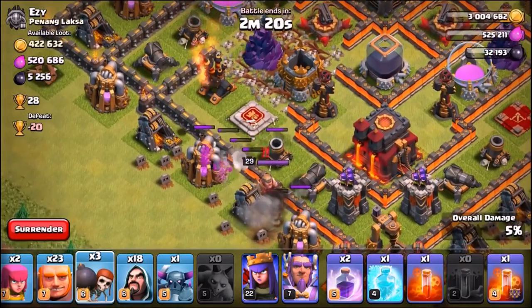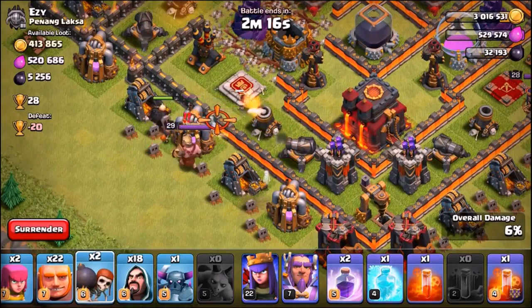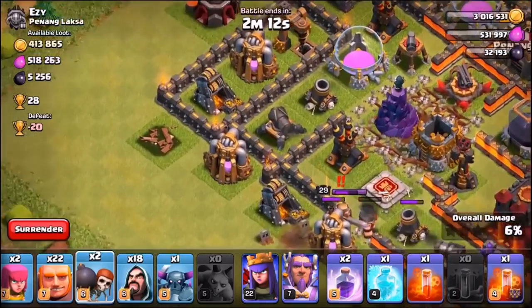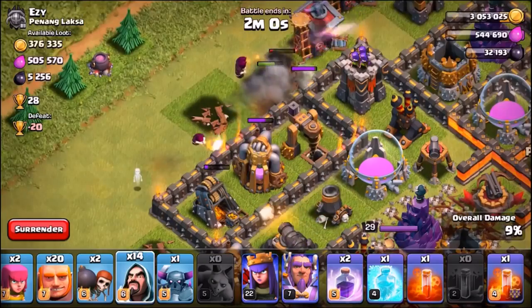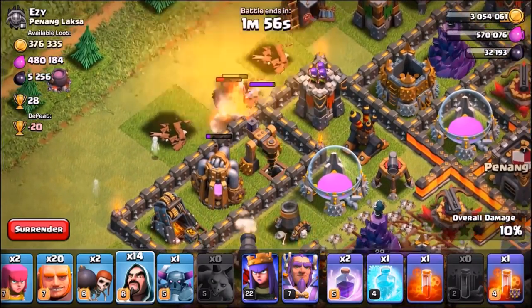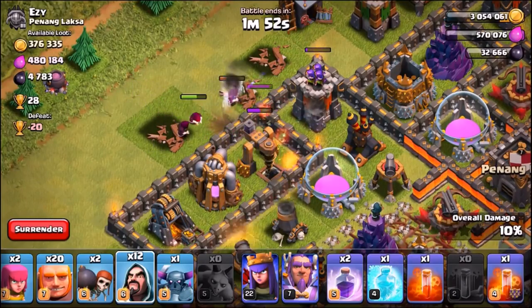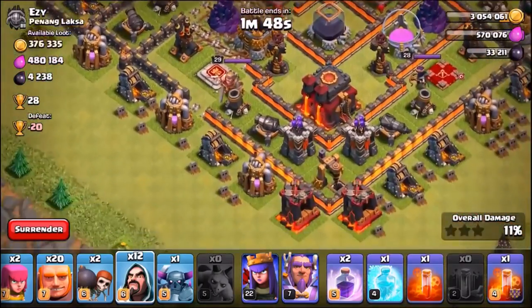We're going to drop in another one — just one Wall Breaker. We got the wall open. We're going to start off with two Giants here. We've dropped in some Giants and we're trying to get that loot from Harry. Harry, do it for Tony. I know you can do it, Harry. There we go, guys — he's getting it for me. There we go, we got one of them down. We're going to attack now — we are about to go balls deep inside of this base.